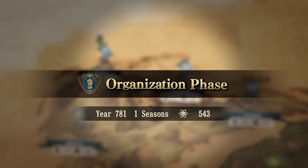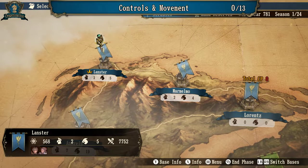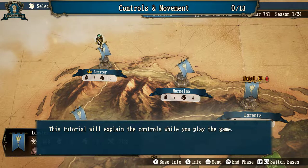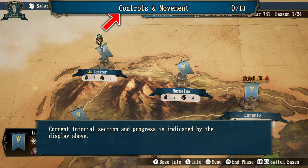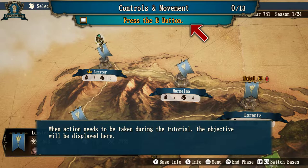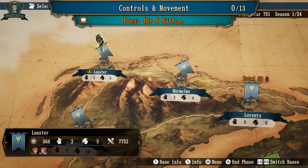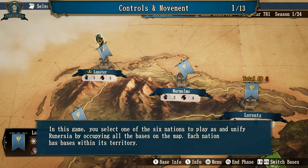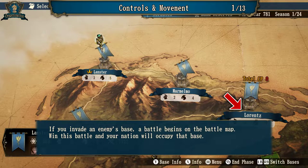Organization phase! This game looks like some classical JRPG games. Welcome to the world of Brigandine: The Legend of Runercia. This tutorial will explain the controls while you play. The current tutorial section and progress is indicated by the display above — this tutorial has a total of 13 sections. In this game, you select one of 6 nations and unify Runercia by occupying all the bases on the map. Each nation has bases within its territory. If you hit an enemy's base, a battle begins on the battle map. Win the battle and your nation will occupy the base. This looks like Three Kingdoms romance games.